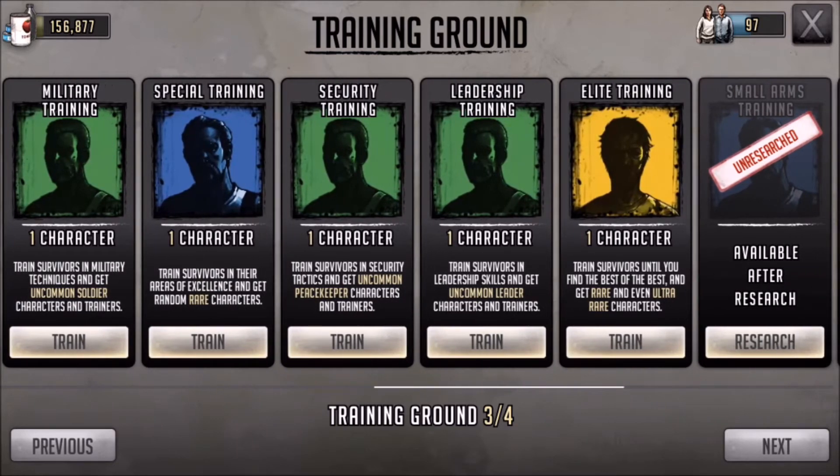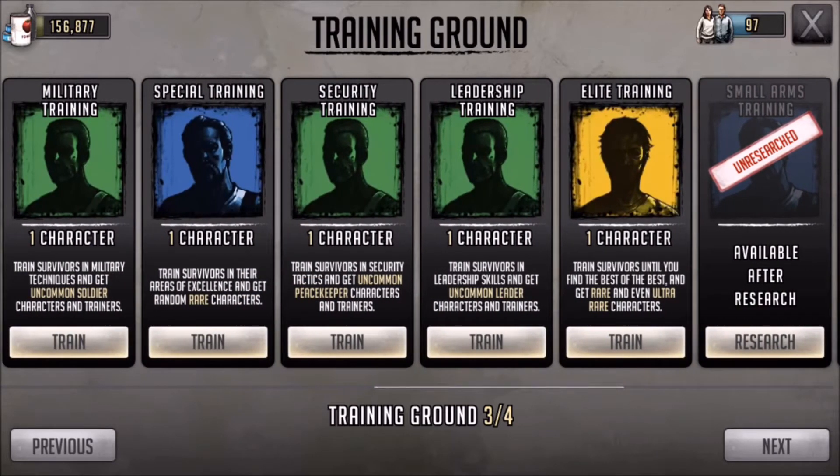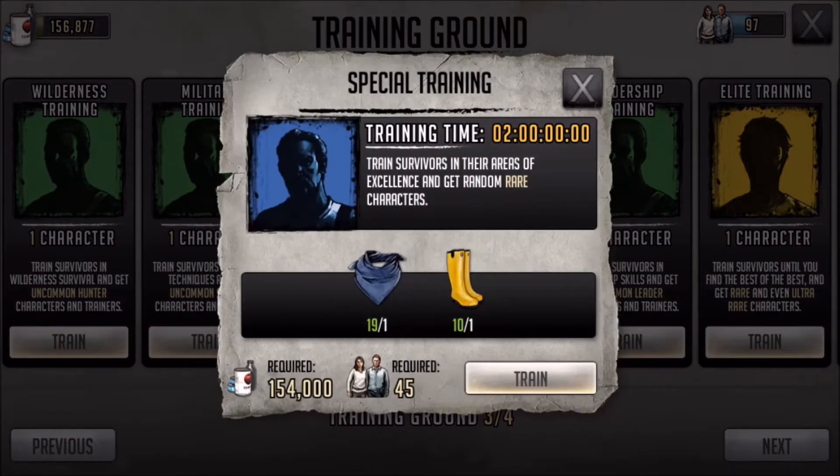In the third training ground, you want to run either your elite training, special training, or legendary training — it depends on what level your training ground is at. What you're doing with that third one is getting a bank of food and survivors ready for the level up. For example, 150 food and 45 for the special training takes two days. These ones take a lot longer in duration and are a lot more consumable in regards to food and survivors.